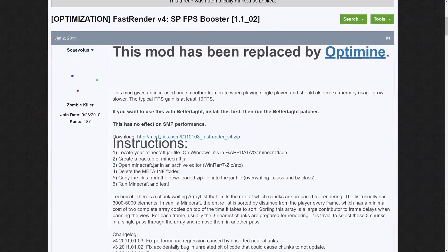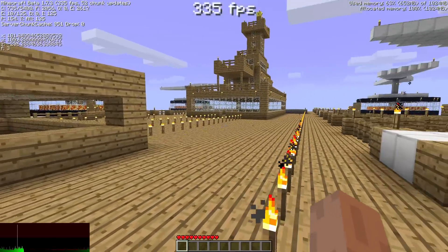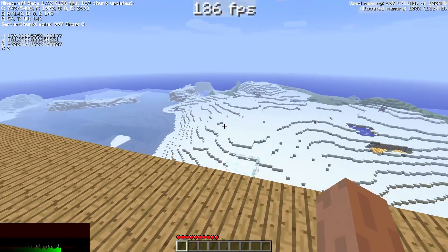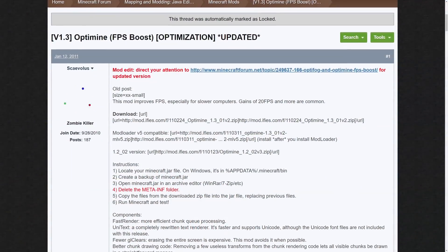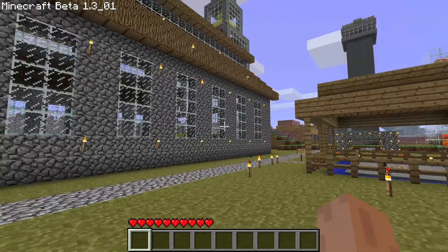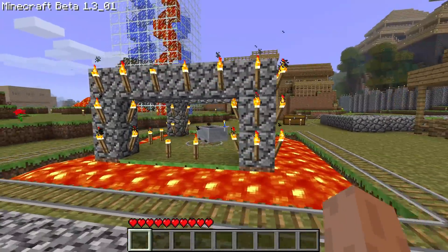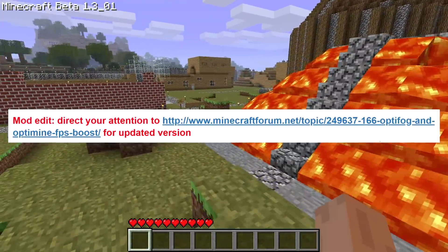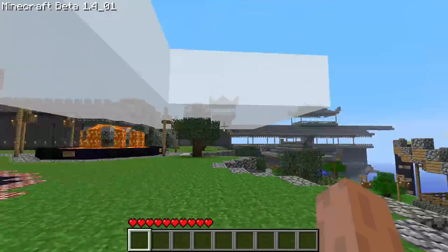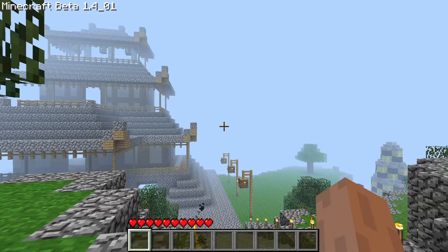Fast Render typically increased FPS by about 10. Now, 10 FPS was a lot back then, especially because the game was still in early beta — beta 1.1 to be specific. Fast Render was then converted and updated into the OptiMind mod, a mod which improved FPS through various processes, giving gains of up to 20 FPS, and started becoming popular when YouTubers such as PaulSauceJr would make videos about it. The mod functioned in Minecraft beta 1.2 and beta 1.3, but then Scaevolus stopped updating it, instead handing it over to SP614X.